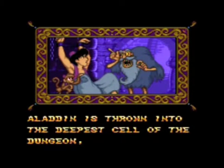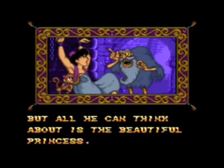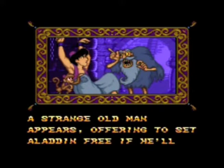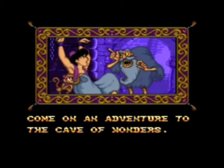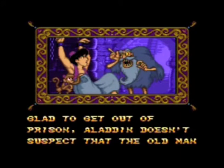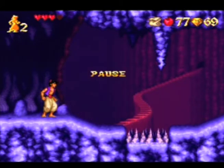Aladdin is thrown into the deepest cell of the dungeon, but all he can think about is the beautiful princess. A strange old man appears, offering to set Aladdin free if he'll come on an adventure to the Cave of Wonders. Aladdin doesn't suspect that the old man is actually Jafar in disguise - this was obvious in the movie. I'm going to pause the game here and take a break, and when I come back we will finish the second stage.